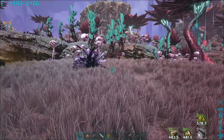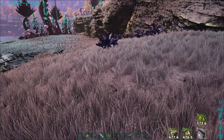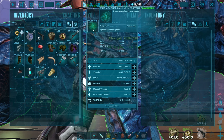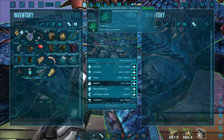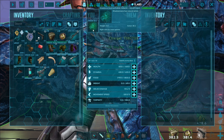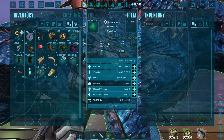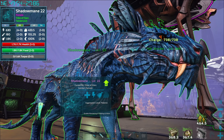The idea is to keep it in place, get outside of render distance for it to de-aggro, and then rinse and repeat with the fish again. Highly recommend using the bug repellent, cactus broth, and ghillie suit all at the same time. Once tamed, they'll have a natural armor — you don't actually get a saddle. It depends on the level of the Shadow Mane and the quality of the taming effectiveness you get on it.